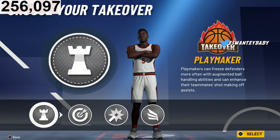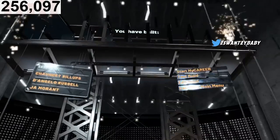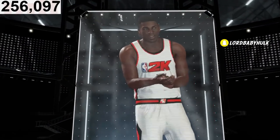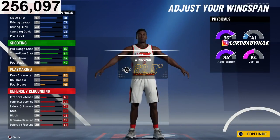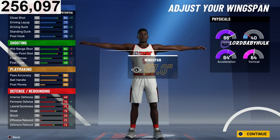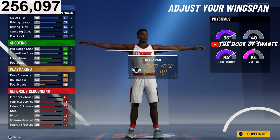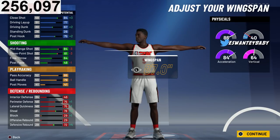I'm going to show you real quick. Normal wingspan — let me show you. Y'all niggas skipping the video. We're going to go with max wingspan — this is what I would do if I was to make this build. It helps you on defense, all that, helps you on the tools. You still got over a high rating.